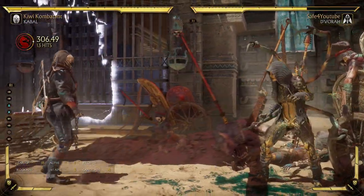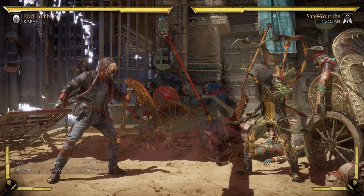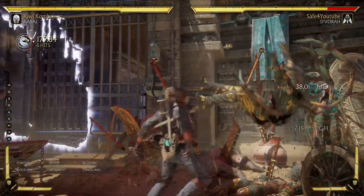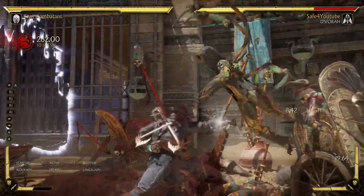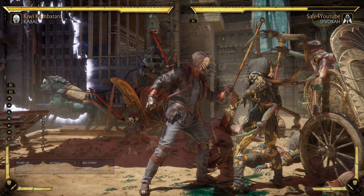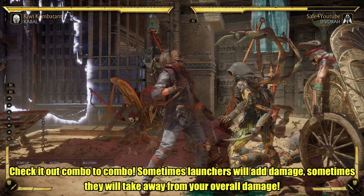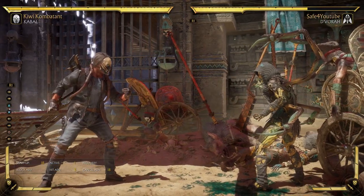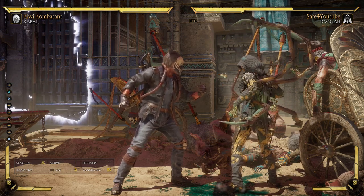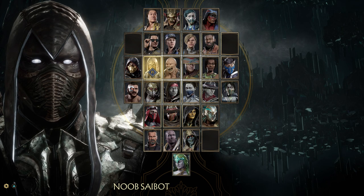Let me take it to the corner and demonstrate. The stand-four version did three hundred six, forty-nine damage. Now with four-three — even though it does more damage on its own — we got three hundred one. Now, this isn't a world of difference, but depending on the character it can get really significant. So if you're using moves that self-launch in a combo, try some other moves — you might actually find yourself getting a little bit more damage in the end.